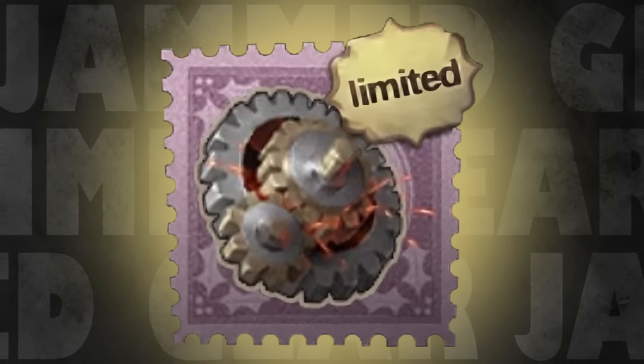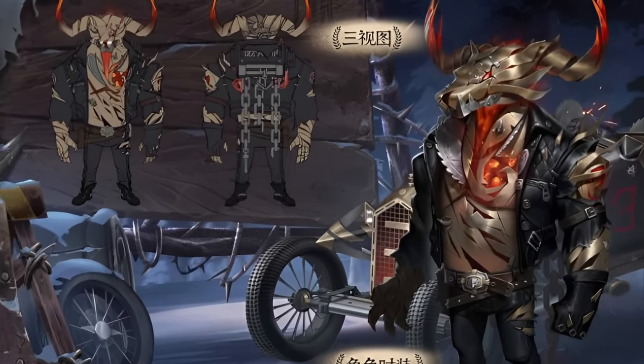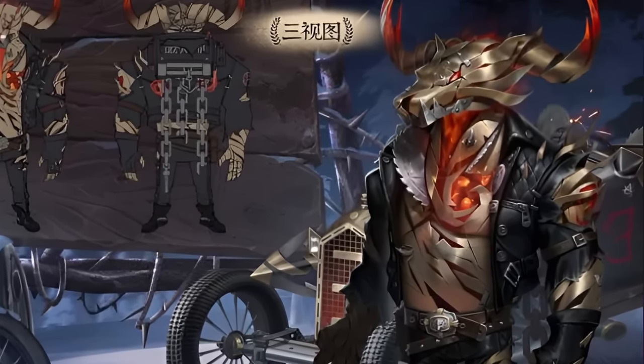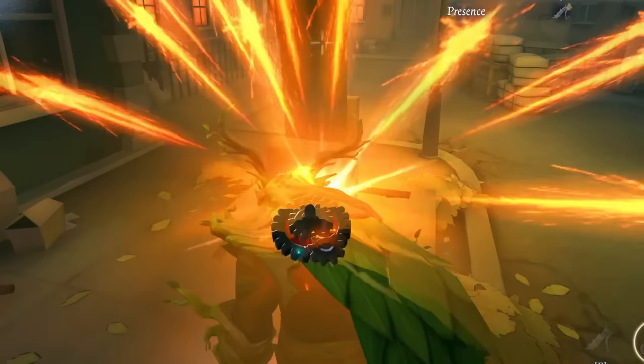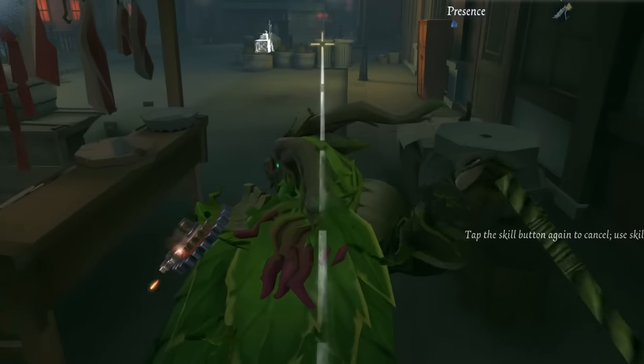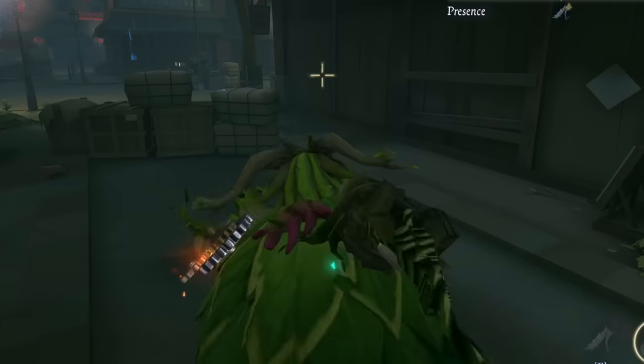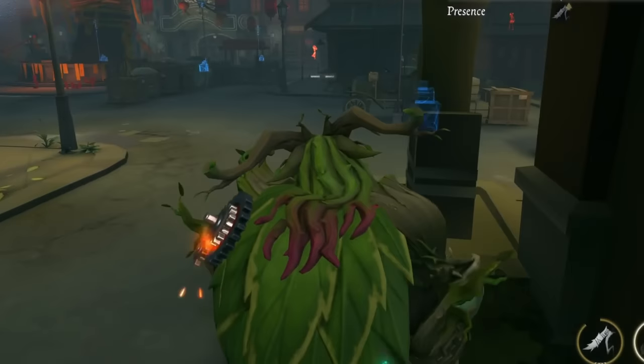The worst one in this category is definitely the Jammed Gear for Gamekeeper. This accessory is limited and probably won't return, as it came out in one of the collabs, but it's not a big loss. What it does is change his chain and slam effects to have some sparks and explosions, but these effects look like they should have been part of his default skin instead of being in an accessory.